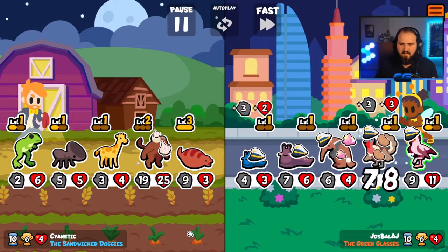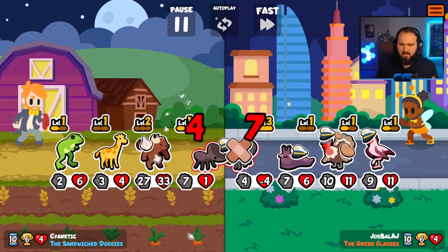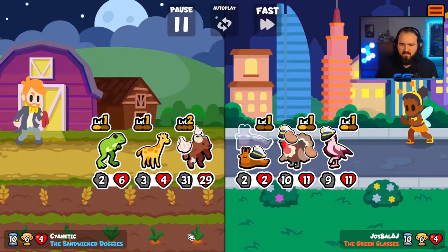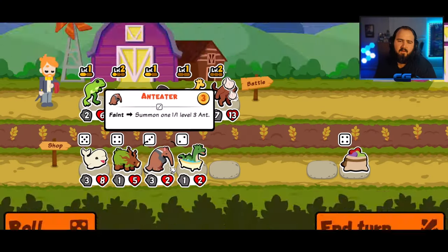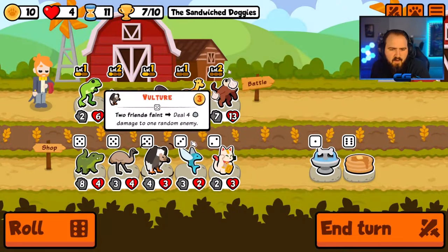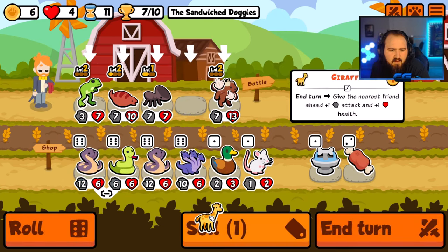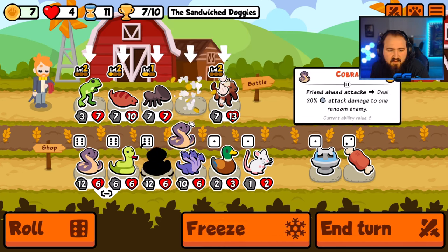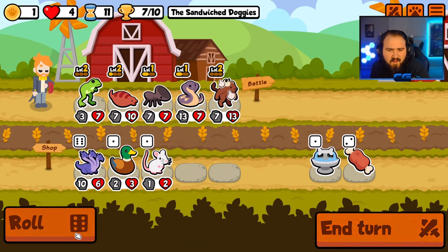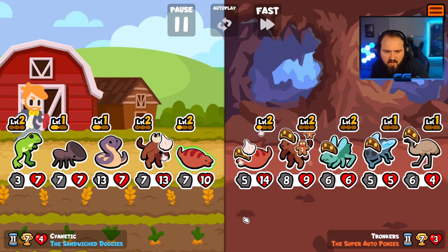Oh, this is gonna be a scary team! Yeah, this is gonna be a scary team. Oh thank god. Can I get some level ups? That is amazing. I'm willing and able to get rid of this — go a Cobra. Roll me into... that's good, but I really wanted an Onion. That's ultimately what I was looking for.